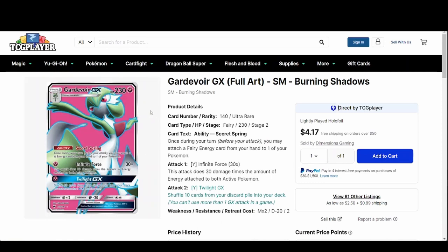Now let's get right into this. So for this week the card I've chosen, as you have seen, is this Gardevoir GX full art from Sun and Moon Burning Shadows.